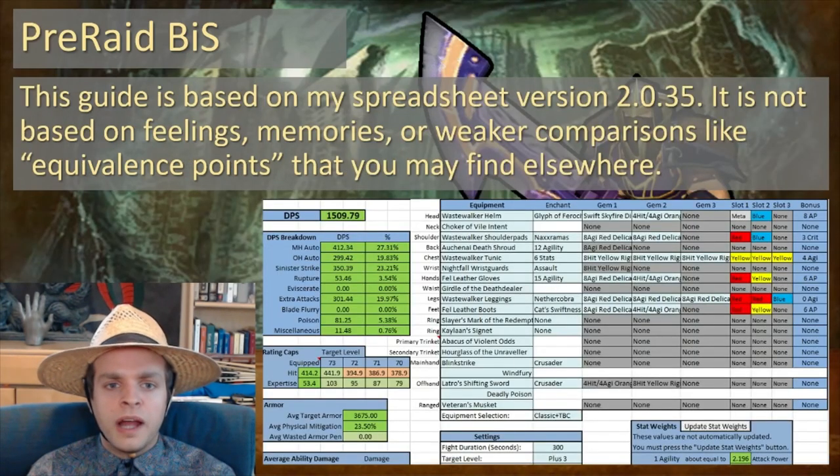The item comparisons in this guide are based on my spreadsheet, version 2.0.35. It is not based on feelings, memories, or weaker comparisons like equivalence points that you may find elsewhere. If you want to download this spreadsheet for yourself, you can join my Discord and find a download link there. It's an excellent tool to use to compare different items for PvE rogue damage output.